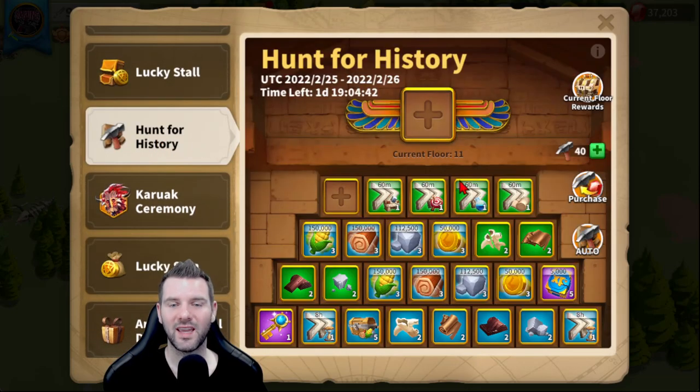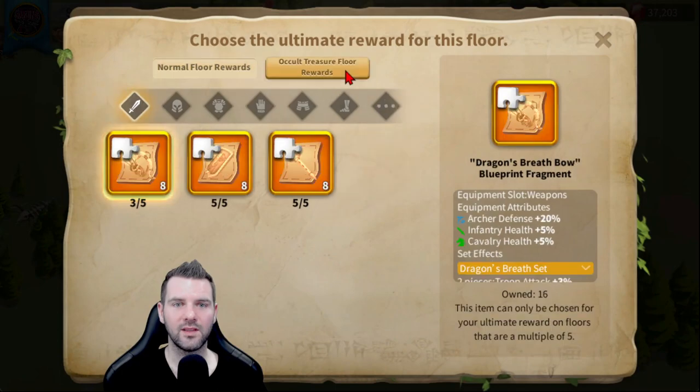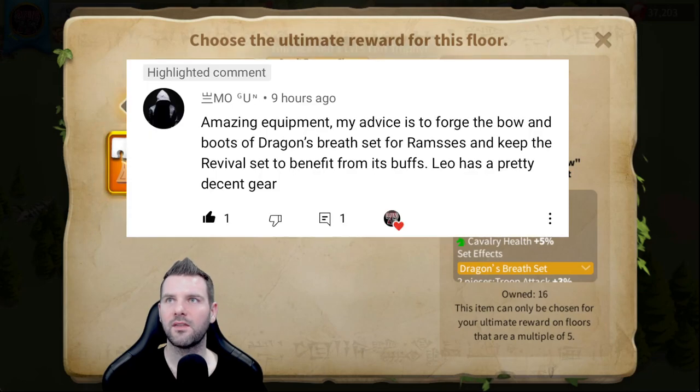Hunt for History is a great value — every level 5 floor you get to choose some rewards. I'll just switch screens here to make sure I'm on the right one. I will say thank you to this commenter — M.O. Gun, I think that's what it is. Very appreciative of that comment.